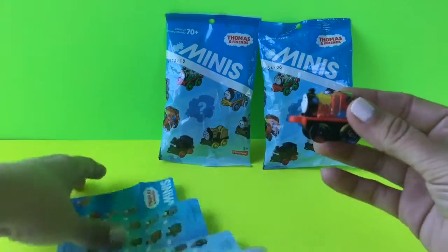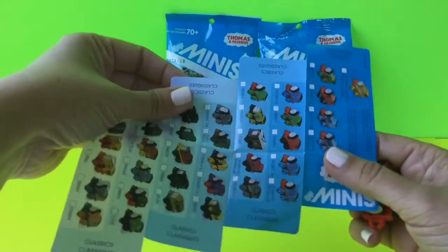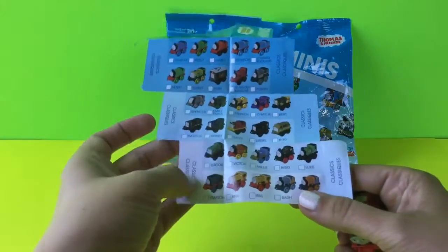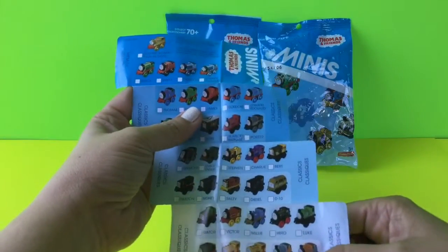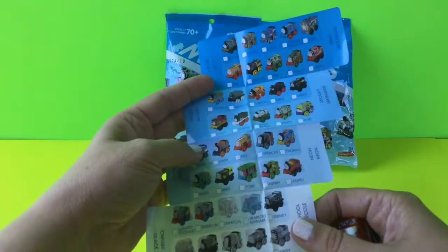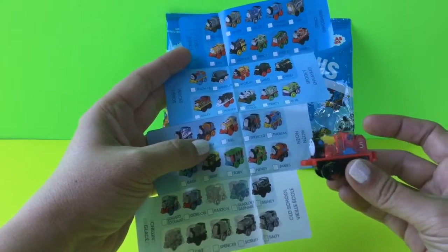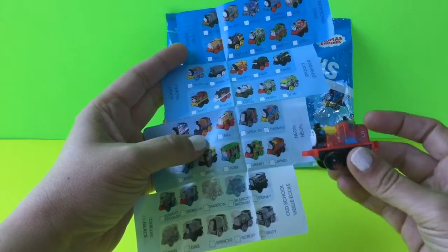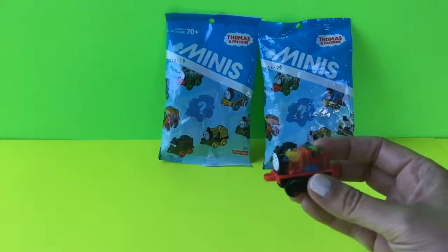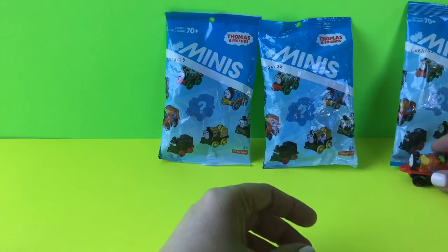If we look on our package slip, we can see which character we have — some on the front and some on the back. I believe this is James right here, part of the neon collection. So we got a neon James, awesome! I'll put him right here so we can see him.